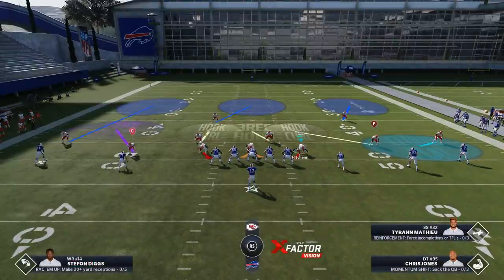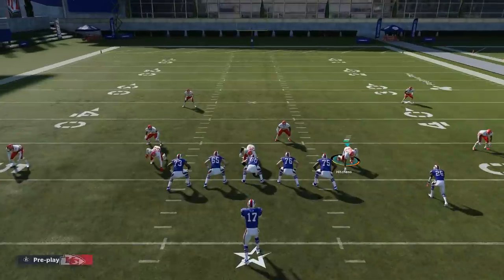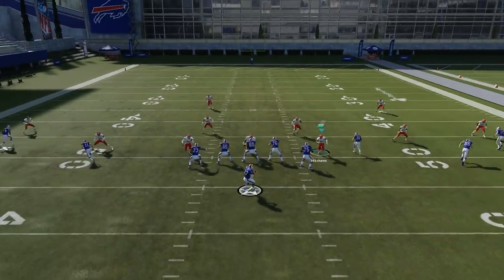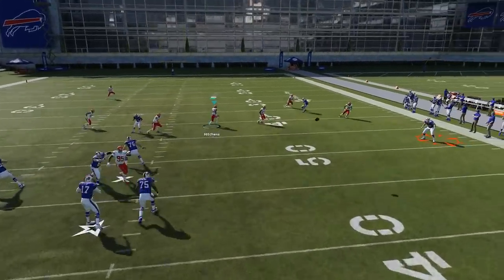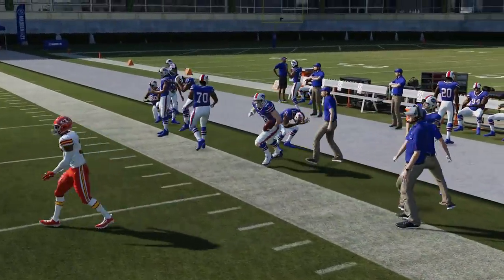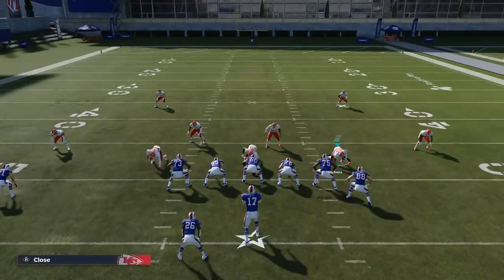A streak can give problems if this safety is too far inside. There are ways to create separation with the cloud flat — simple stuff like putting the receiver in the slot on a flat and then streaking the underneath route. It'll basically create separation. So I like to bring my safety over here a little bit to get him in better position so he doesn't have that issue of getting beat. Compared to Cover Three Lock, this play gives up a little bit more, but I do feel this play also might get more turnovers. Cover Three Lock is more of a shutdown defense, while this play here gets more turnovers.